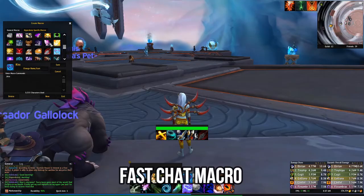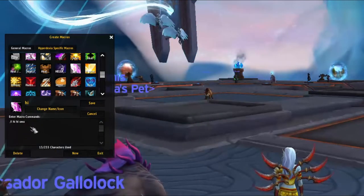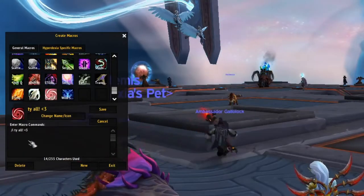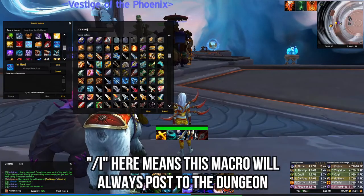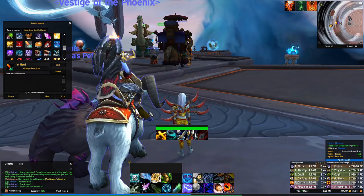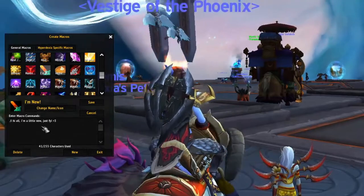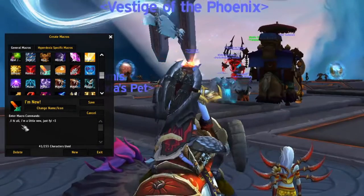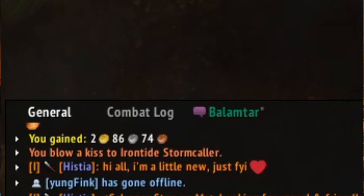Next, we're going to do a line of text macro. You can make this for anything. For example, I have a hi message for whenever I enter dungeons, and a thank you all macro for when we're done. As I mentioned earlier, it's always great — at least until you're comfortable with dungeons — to let people know you're new, but you don't want to type that out every single time. So let's make one macro that says what we want to say. Save it, and now every time you enter a dungeon you can let everyone know you're new with just one click.